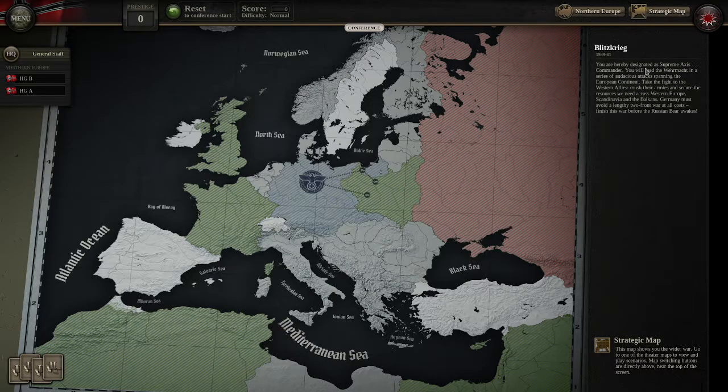Going into this game with naval bombardment and beefed-up HQs. As it says here, you are hereby designated as the supreme axis commander. You will lead the Wehrmacht in a series of audacious attacks spanning the European continent — crush the western allies' armies and secure resources across Western Europe, Scandinavia, and the Balkans. Germany must avoid a lengthy two-front war at all costs; finish this war before the Russian bear awakes. This campaign covers Blitzkrieg — from the Polish campaign over to France, with options for Sweden, the Norway invasions, and even attacking Britain.